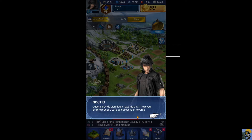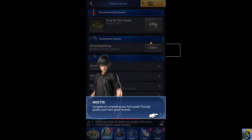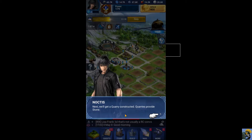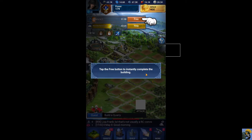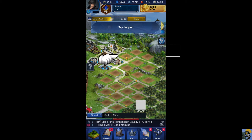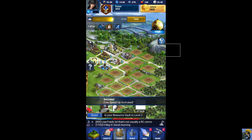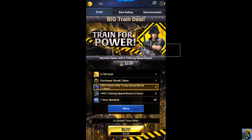Quest provides significant rewards to help your empire prosper. Let's go collect your rewards. It's a lot of responsibility having an empire, but I think we're going to do okay. Congrats on completing your first quest. Through quest, you'll earn great rewards. We need to build a quarry to get some rocks. Quarries provide stone. Build it — free. Build a mine — now get a mine which provides metal. You'll need multiples of each resource building to have an efficient economy — how many you build is up to you. We're going to build so many. Now they want me to upgrade my resource vault to level two.